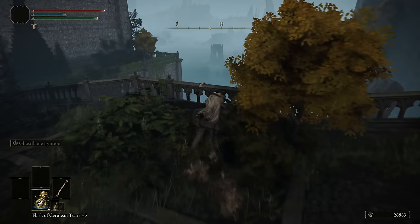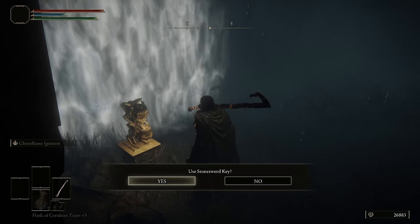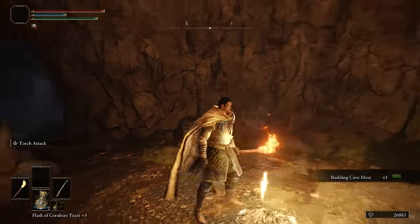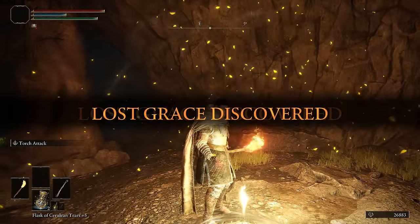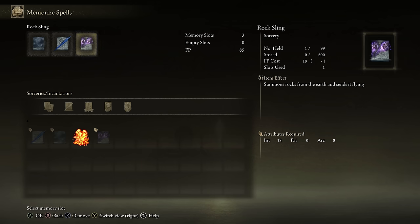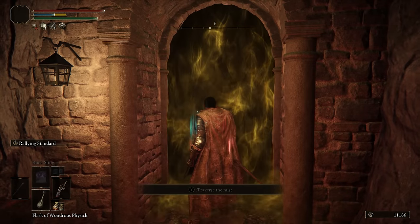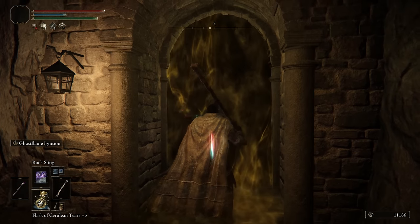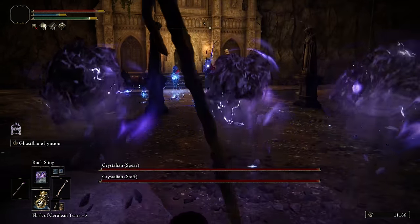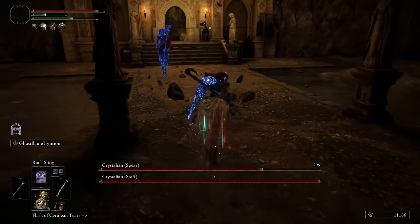From the South Raya Lucaria Gate, we're going to jump back down and wrap around under the Academy. You're going to need 2 Stonesword Keys to get into the Academy Crystal Cave — this is an optional but recommended boss fight. If you're new to the game and this is giving you too much trouble, don't worry about it; it's not mandatory. You need 16 Strength to two-hand the Commander Standard for the Rallying Standard buff. Be sure to have Rot Sling equipped when you head into this boss fight. Before heading in, use your Flask and Rallying Standard, then drink a Monoflask and unequip the Commander Standard so you can still medium roll. Keep your distance and cast 3 Rot Slings in a row — if you get too close, one of the 3 projectiles is going to miss and you won't break their stance in 3 casts. If you do it right and all of them connect, after 3 casts they'll be stance broken.